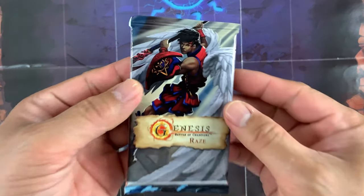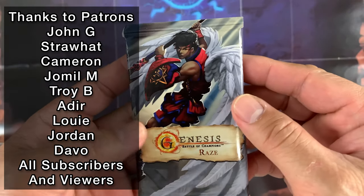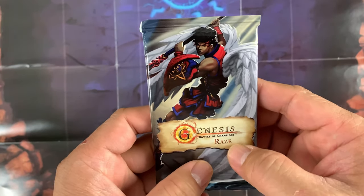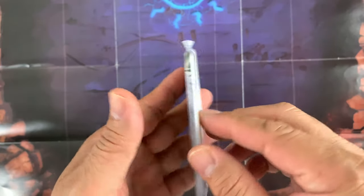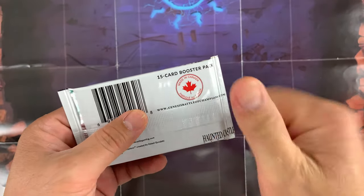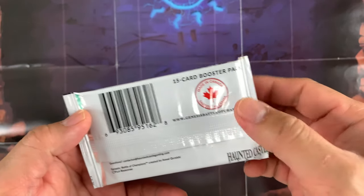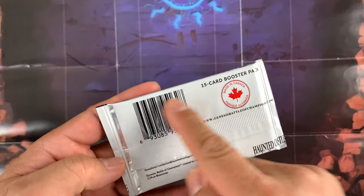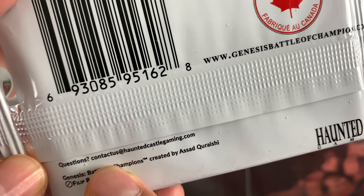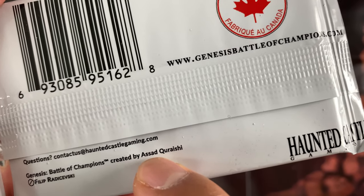Hello everybody, welcome back to Band Trading Cards! Today we are going to open up this My First Raise expansion set from Genesis. The Raise set was released in September 2020. This is a 15-card booster pack, made in Canada. You can visit www.genesisbattleofchampions.com to learn more about the game, and there's a contact email address on the pack as well.